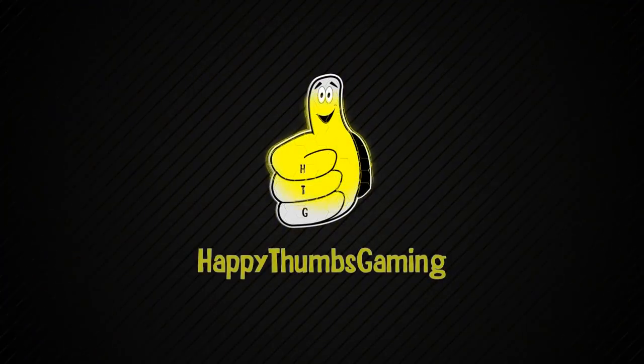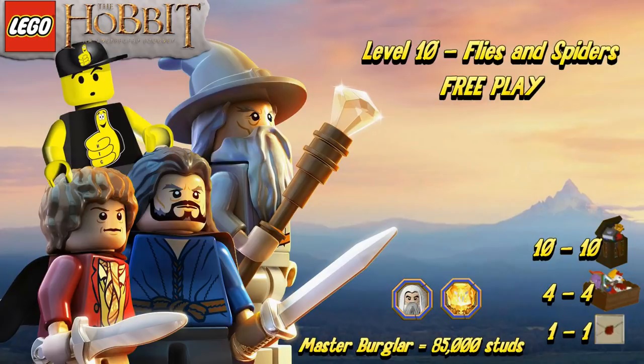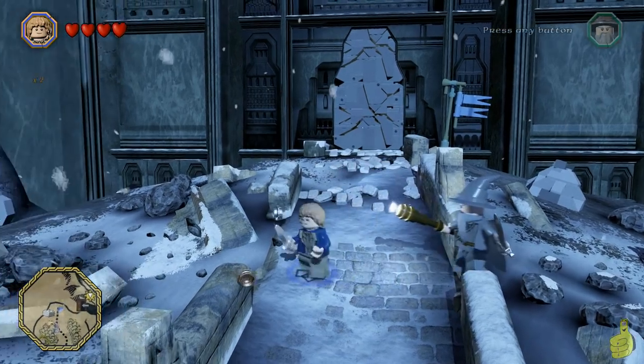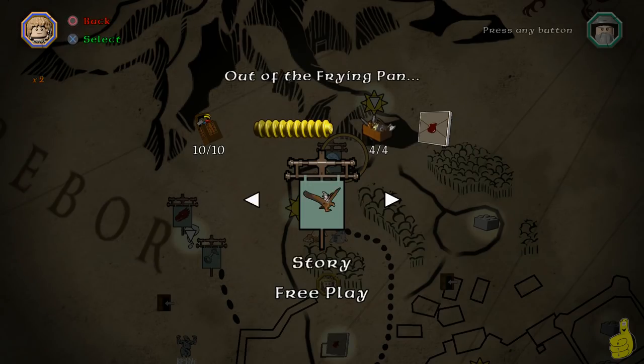Happy Thumbs Gaming, we shall! Hey everybody, it's Brian with Happy Thumbs Gaming! Today we got LEGO The Hobbit Level 10 Flies and Spiders Free Play! Not a big fan of flies or spiders, so this was not one of my favorite levels. We do recommend that you complete the story and grab Saruman and Sauron, which is shown in our Preparing for Free Play video if you need help. You can find that in our LEGO The Hobbit playlist.